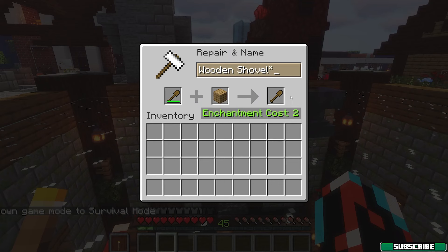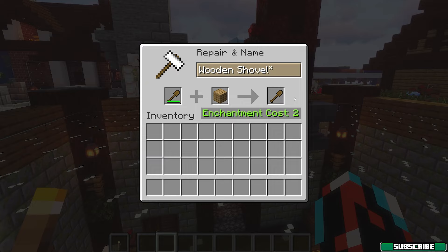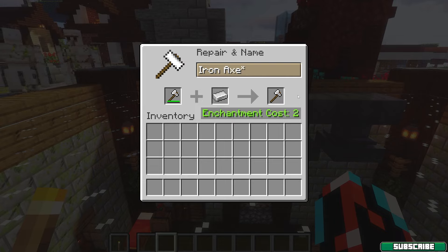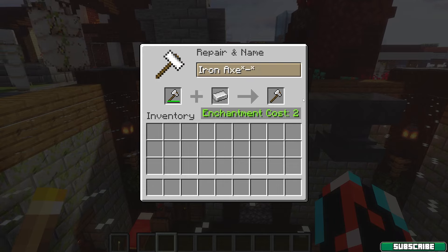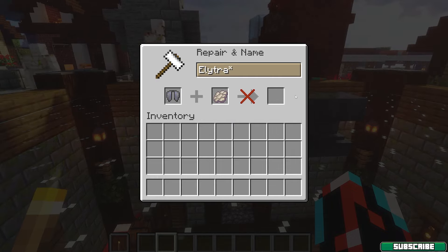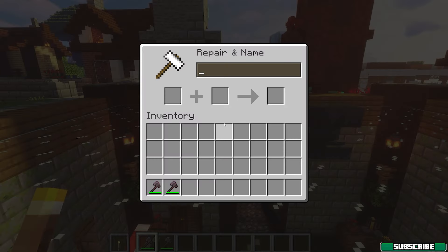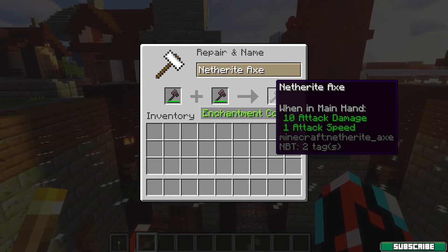And if you want 75 percent increase on the diamond pickaxe, for example, you would have to use three diamonds. The items that can be used to repair tools are: wooden planks can repair wooden tools, weapons, and swords. Leather can repair leather armor. Cobblestone, blackstone, and stone can repair stone tools and weapons. Iron ingot can repair iron armor, tools, and weapons. Gold ingot can repair gold armor, tools, and weapons. Diamonds can repair diamond armor, tools, and weapons. And the last one is the phantom membrane, which is used to repair elytra.